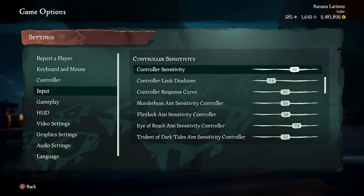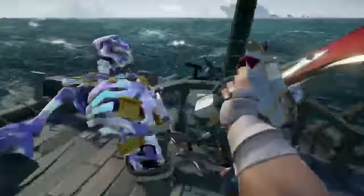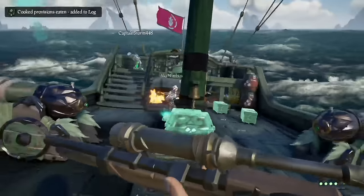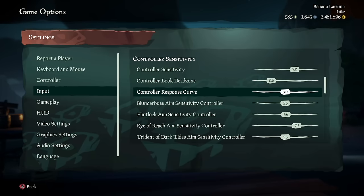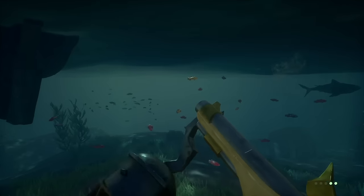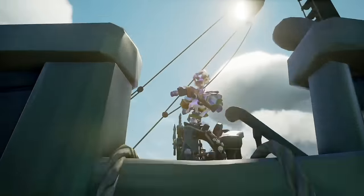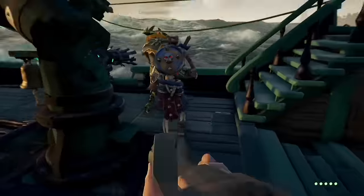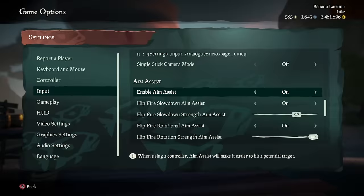Go to the input tab and scroll down to controller sensitivity. I play on a 7, and I would not recommend going lower than a 7 because PvP is very fast paced — enemies will be jumping over your head and running in circles around you. Your dead zone should be on 0.2 or lower. Your response curve should be at a 3 or lower. My aim sensitivity is 5.5 for the blunderbuss and flintlock, but a little higher on the eye of reach so I can quickscope. For aim assist settings: if you plan on doing mostly PvE, you'll definitely want this turned on, as aim assist is extremely strong against NPCs. However, if you're doing PvP, a lot of controller players actually do better with it turned off — it feels really weird in this game compared to others.